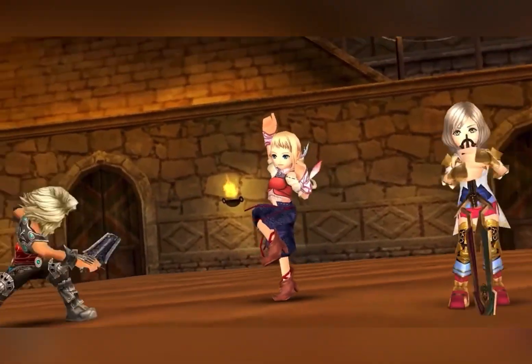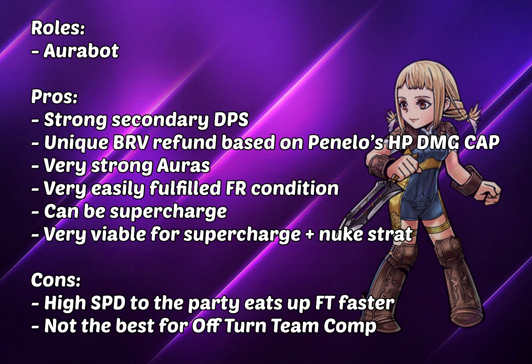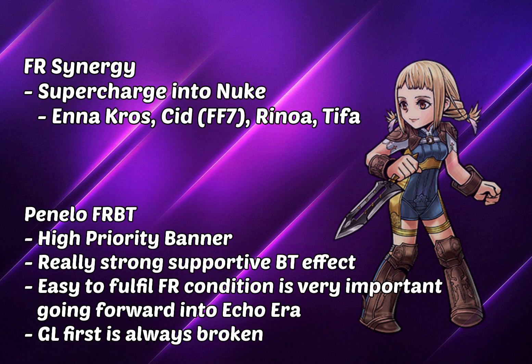So if you're talking about Penelo's overall kit, I'd say she's an Aurobot with a strong secondary DPS. Her unique bravery refund is really nice in various situations, and she has very strong auras — brave damage limit up, brave damage up, and HP damage limit up. She has very easily fulfilled FR conditions and can be supercharged, so she's viable for the supercharge-plus nuke strat. Her problem is that she provides high speed to the entire party, so she's not ideal for off-turn team compositions. As for FR synergy, she pairs well with units like Anachro, Sid, Renoa, and Tifa for supercharge nuking.